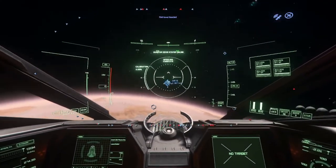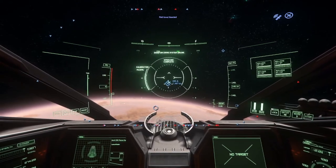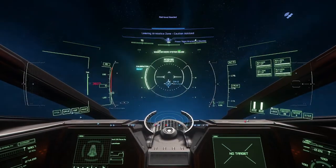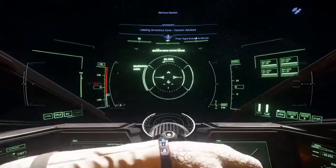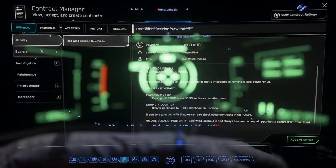Step one is to find that mission — a search or investigation mission to go to a wreck site. These will be in your contracts under the General tab.